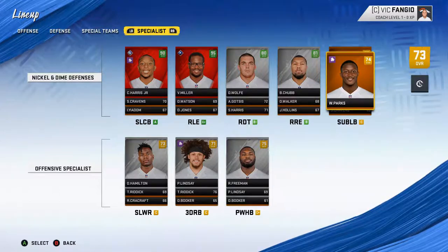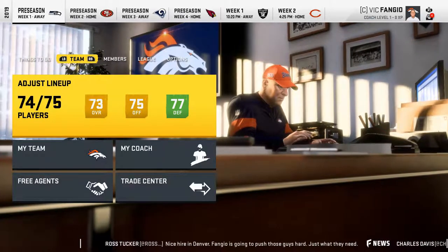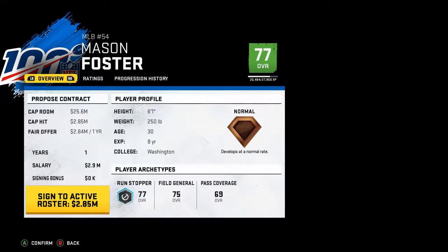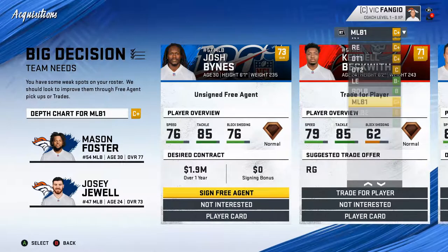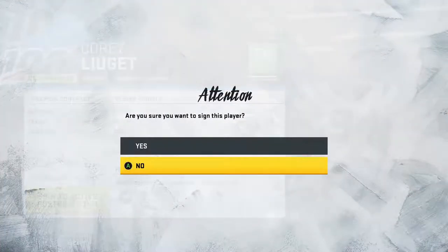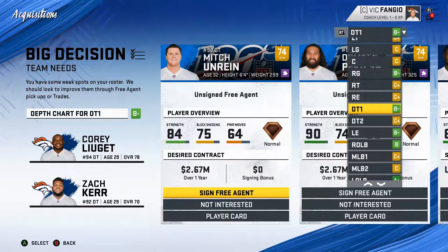After looking over everything, I decided we're going to pick up two free agents to round out the roster and hopefully make us a little bit better. We're going to get Mason Foster as our middle linebacker and put him at middle linebacker number one. Then in the DT slot, we do have the money, so we're going to pick up Corey Luggett. I think he's going to be really good. He wants three million per year, no signing bonus — so if we get rid of him, no big deal. And that's really going to shore up our defense, because if we're honest, our defense is what's going to win the games.